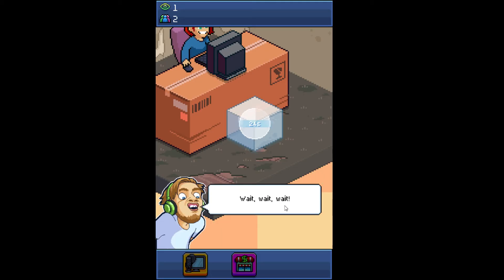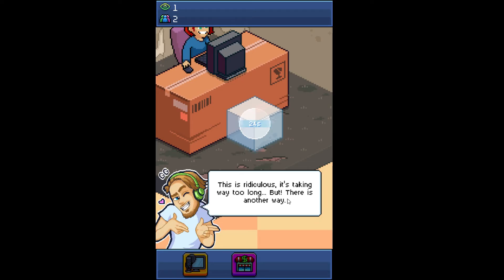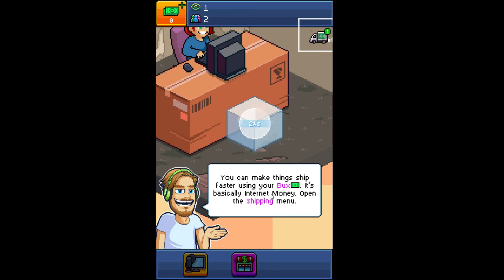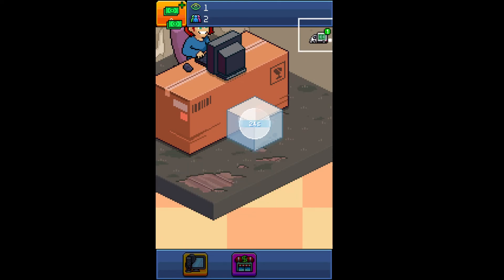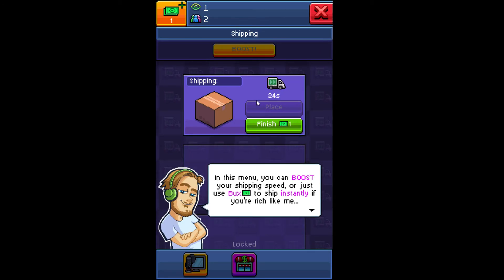Wait, wait, wait — pause. Time out, bro. Are you telling me I still got more than a couple seconds to wait? Damn — this is ridiculous. It's taking way too long. But you can make things ship faster using your box — it's basically internet money. Open the shipping menu. We got a box. In this menu you can boost your shipping speed, or just use bucks to ship instantly.